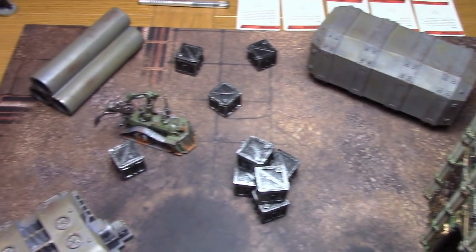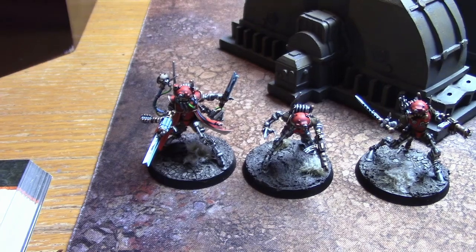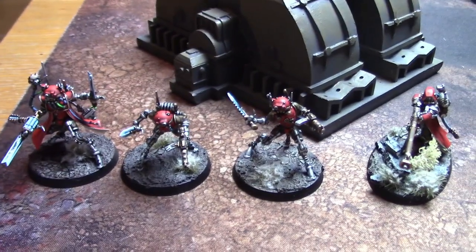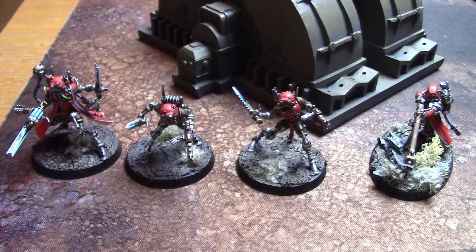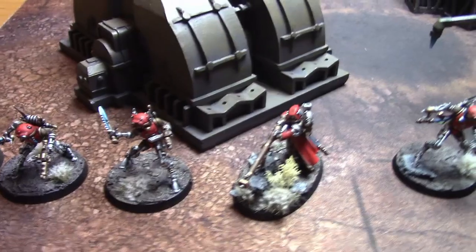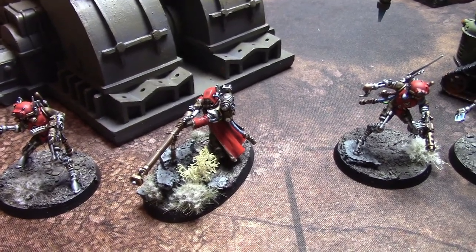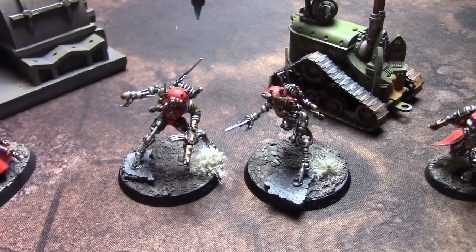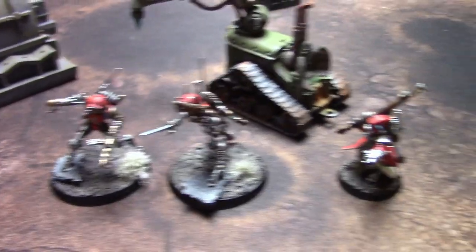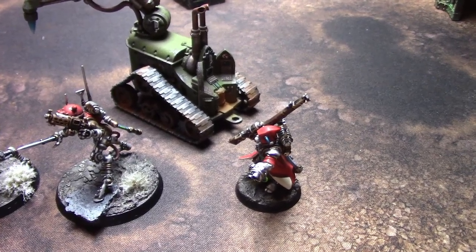Let's go to the army overview. For the Adeptus Mechanicus, the Infiltrator Princeps is the leader, bringing a power weapon and a stub carbine. He's joined by a Combat Specialist Infiltrator with a power sword and stub carbine, and a Zealot Infiltrator with a power weapon and stub carbine. There's also a Skitari Ranger with the Sniper Specialist bringing his Transuranic Arquebus. The Omni-specs model came along because the sniper likes having him within three inches.